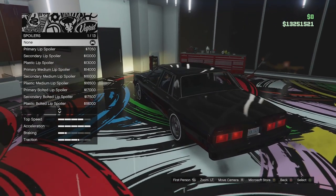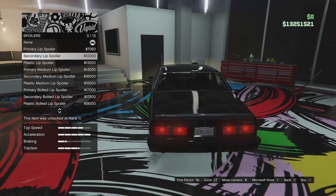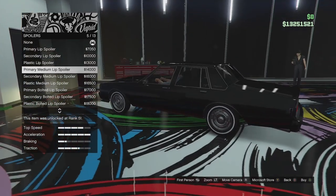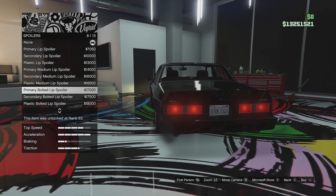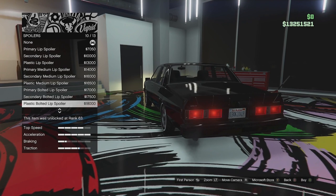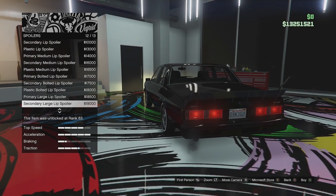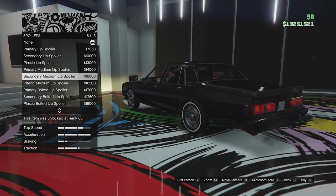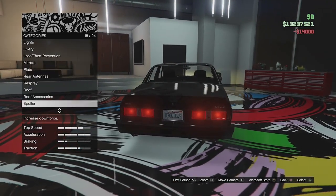Spoiler options next - we can have a stock trunk lid, a little lip spoiler in secondary and plastic versions. Then a slightly bigger wing, also available in secondary and plastic. Then the NASCAR bolted style in secondary and plastic. Then a bigger bolt-on one in primary, secondary, and plastic. I'm going to go for the slightly bigger wing and do it in primary so it looks a bit more fitting.